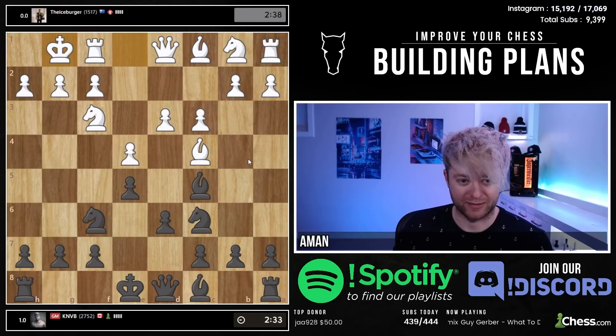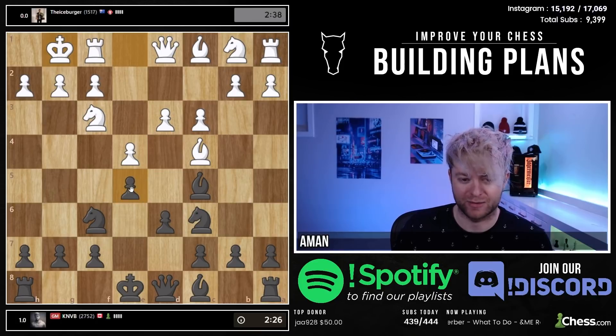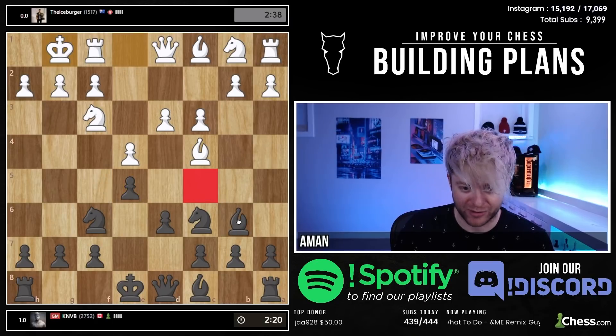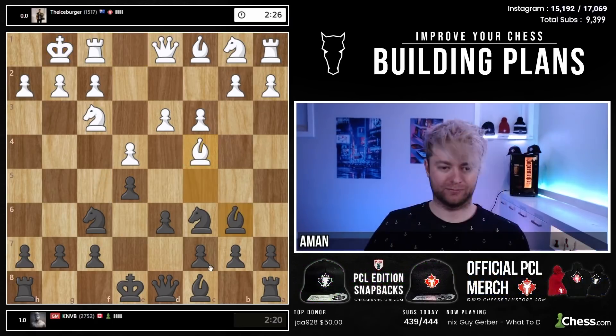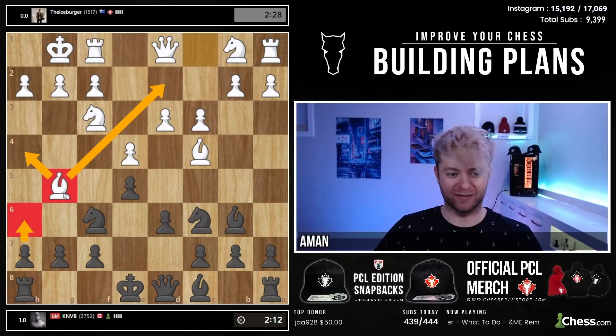We got castling here. There's still a possibility of d4 happening, so you always got to be on the lookout for that. Because of that, I think I'm going to take the opportunity to drop my bishop back to b6. I want to find out what diagonal it wants — whether he's going to take — so h6 for sure.